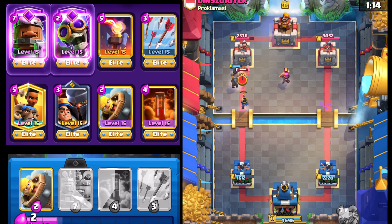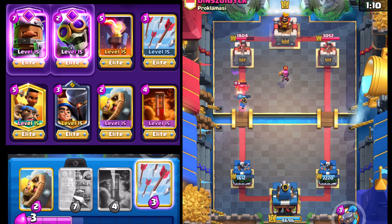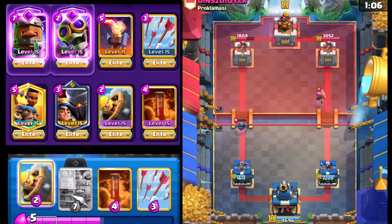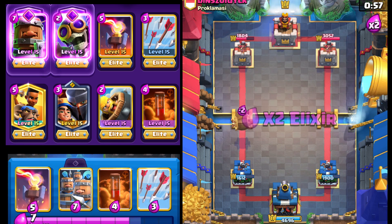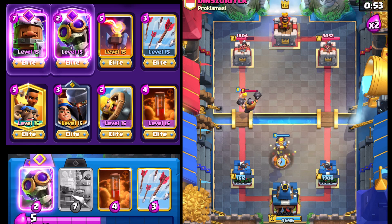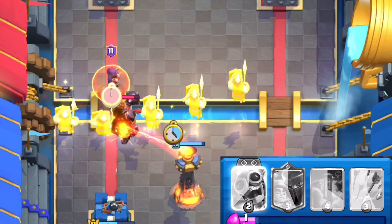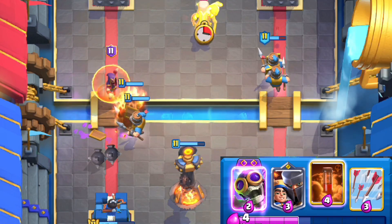I'm expecting him to go with the Mini Pekka. With the help of the Little Prince, we should be able to whittle it down quite substantially to the point where it's not even that much of a threat. We can more or less ignore the Firecracker there because I'm assuming it's gonna be a one-tower game. We can go with the Barbarian Barrel just to get a cycle going. Here's the Infernal Tower — I'm expecting him to go with Hog Rider at some point. There's the Evil Wizard.